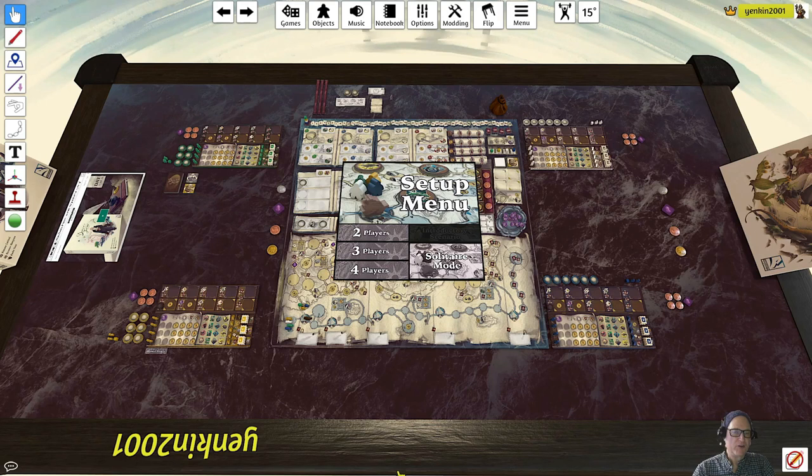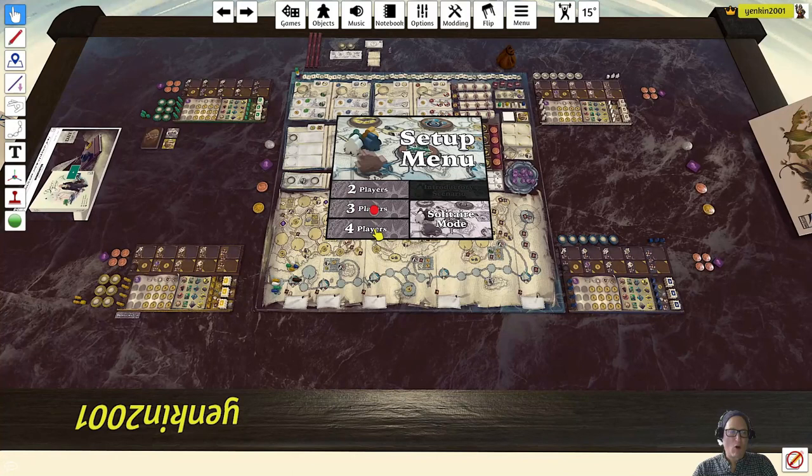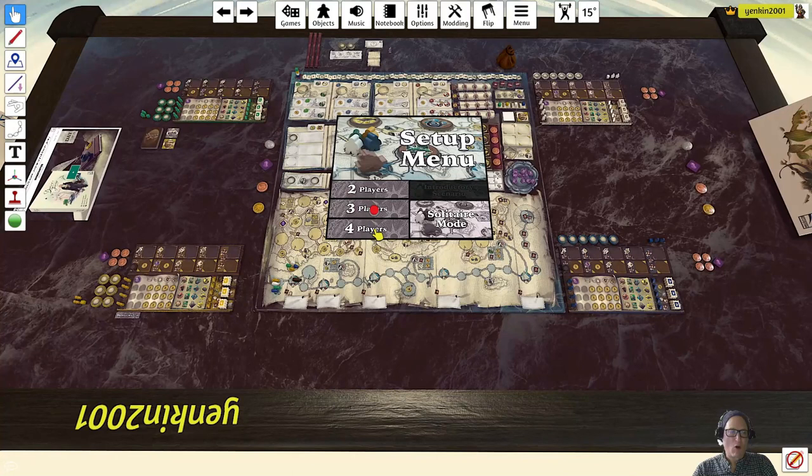First up, I just want to tell you this is a most fabulous implementation of this game. It's one of the best scripting efforts I have seen on Tabletop Simulator. You can see how they've made it very easy - just press which mode you want to play in, including the new Solitaire mode, which just got put up in the last day. Let's show you how quickly it sets up. We're going to go for a quick four-player game.